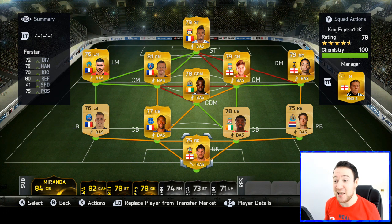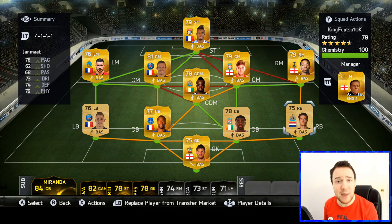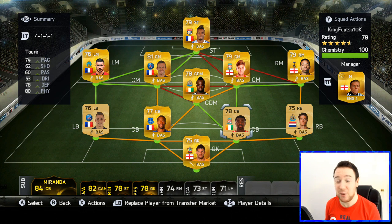In goal, first position is Fraser Forster. Pick him up for like 650 coins — he's discard soon. He stands up high at 6'7", 6'8", which is very, very good for a goalkeeper. Over in that right back position, we have Yanmat, and he's a good player. He's cheap and that's what you want — good, cheap, solid. He's a very, very good player.